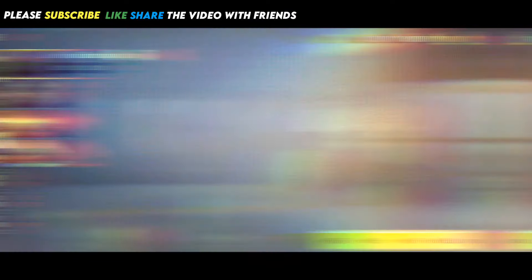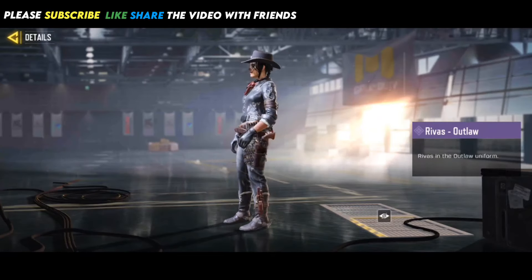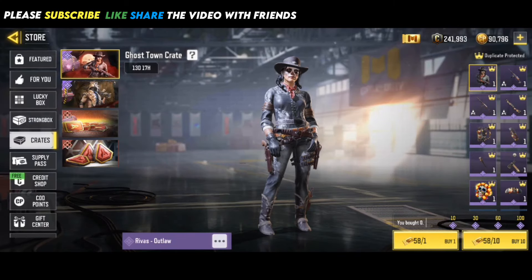Ghost Town Crate is available in-game. The main reward of this crate is the Rivas Outlaw Epic Character Skin. You can get these rewards free through Gold Crate Coupons. You may try your luck.